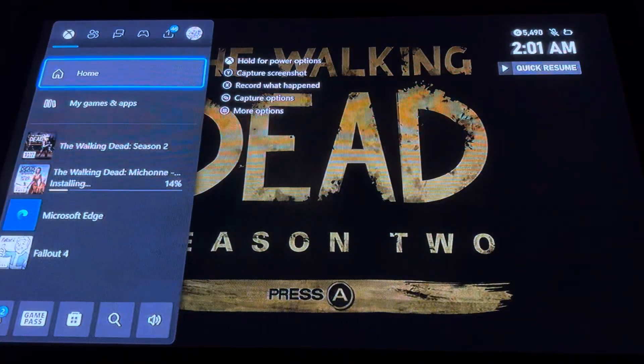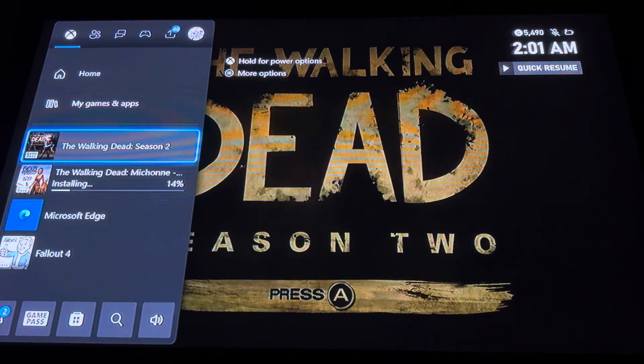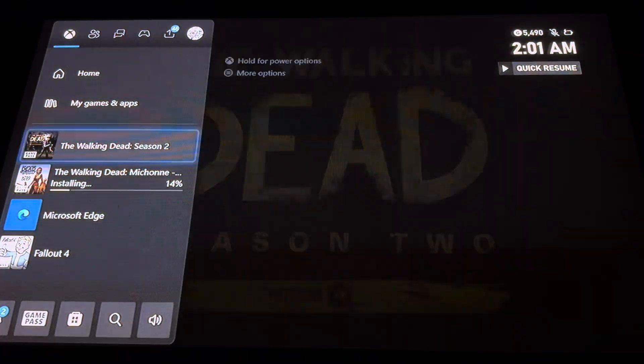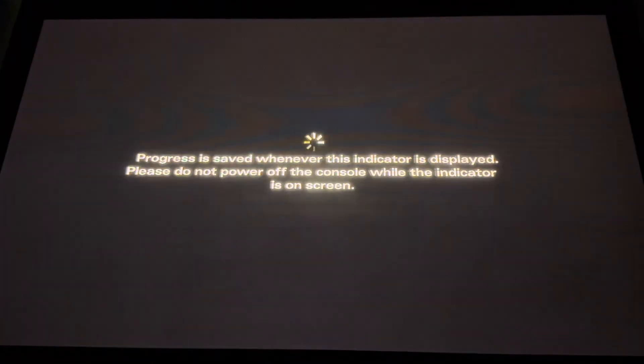For Xbox, what you're going to do is hit the Xbox button, then go down to The Walking Dead Season 2, hit the button with the three lines, then go down to Quit, and then you should be able to get right back into it with no issues, and that is how to restart it.